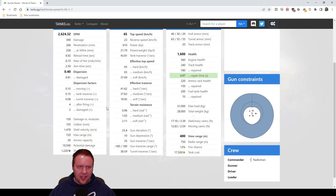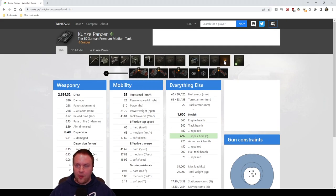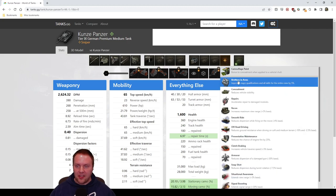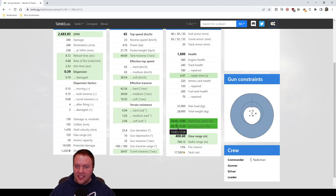The dispersion is not that great — 0.4 is not ideal. Top speed is really good at 65, and the 21 power-to-weight is good. Ground resistances are solid, so it's pretty speedy. There's no armor whatsoever — none, zero. You might occasionally troll somebody with an autobounce, but for the most part you're not bouncing things. The camo rating is okay — not best in class, but good enough that if you build around it you can do bushy things.